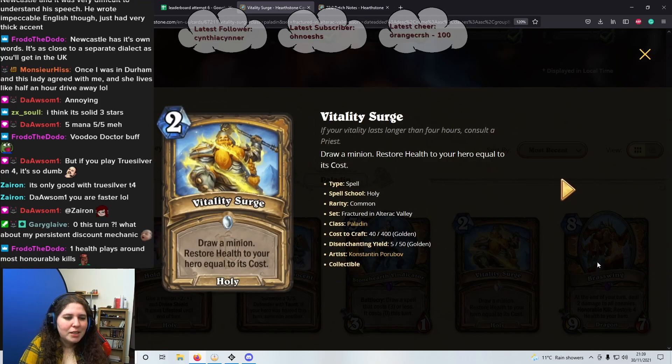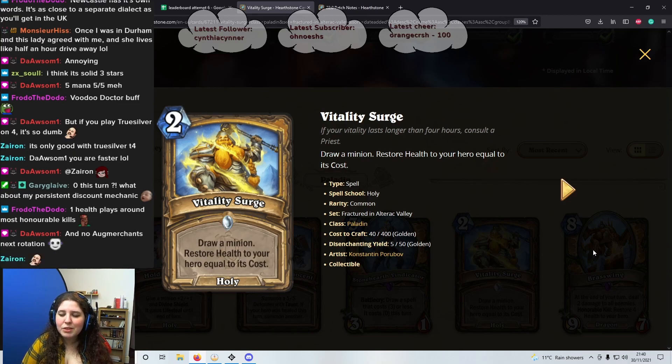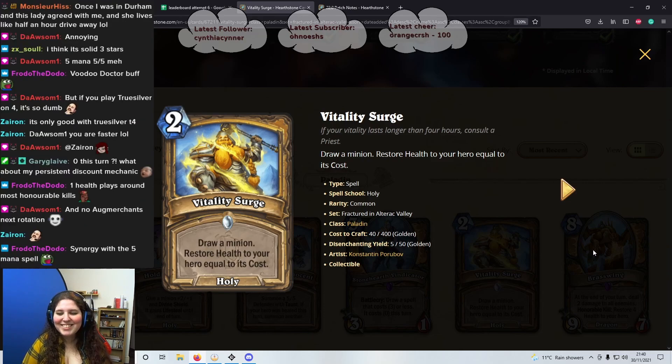Next card: 2 mana spell, Vitality Surge. Draw a minion, restore health to your hero equal to its cost. So this is amazing with Flipper Penguin, right? Unfortunately Augmented Elekk rotations mean we lose some synergy. But there's always going to be a little bit of synergy with a 5 cost spell.